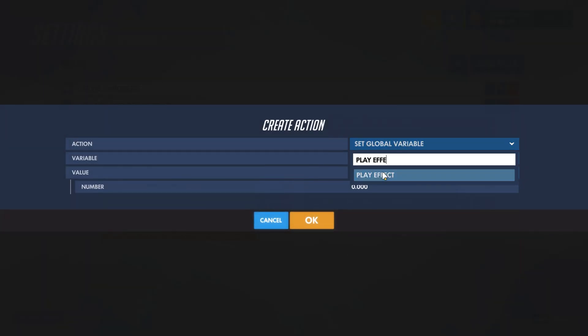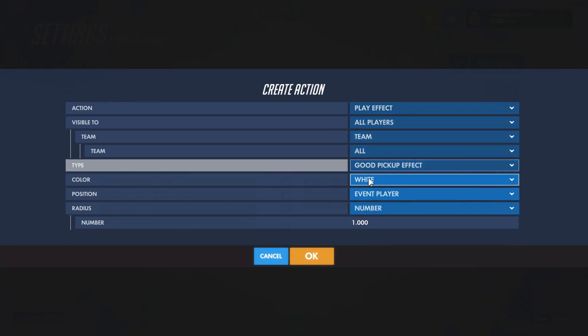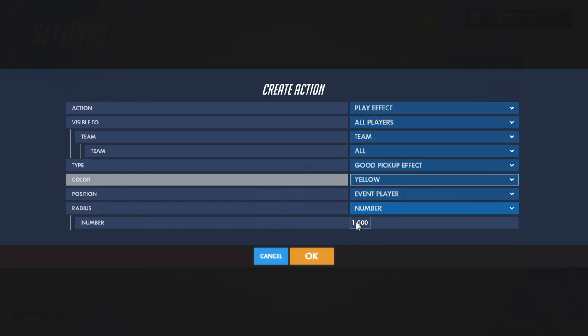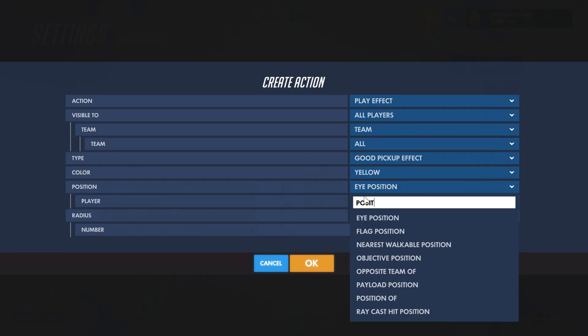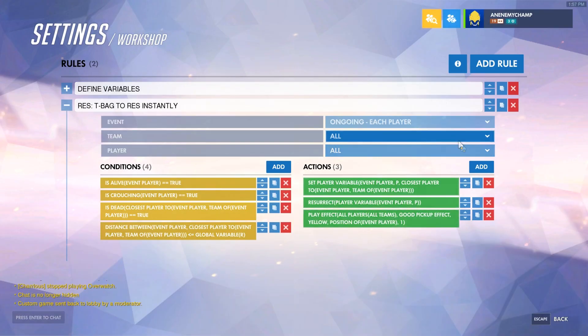This is basically done, but I'm going to add some effects. We're going to make it visible to everyone, use a good pickup effect, and go yellow. I like the radius one, but here you have to use the position of event player — the reason for that is it doesn't update if you just use the target; you have to do the position of whatever the target is. It's kind of silly.